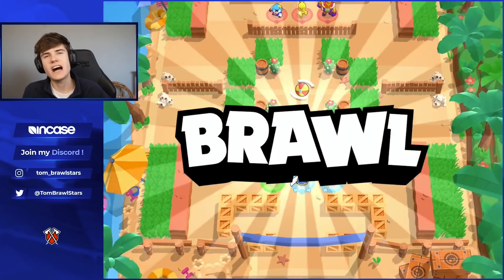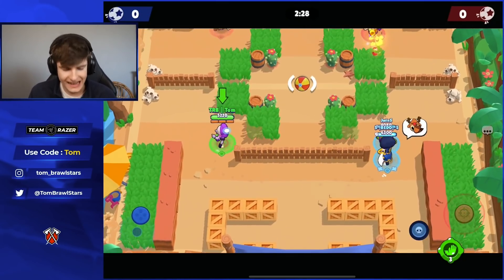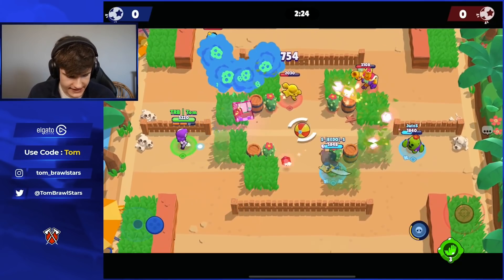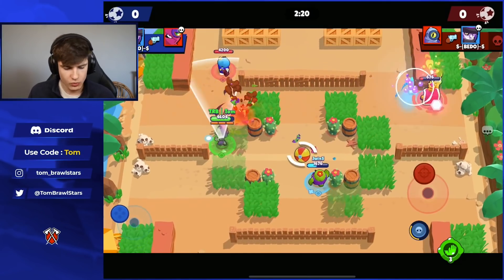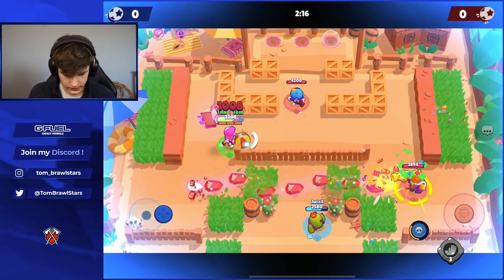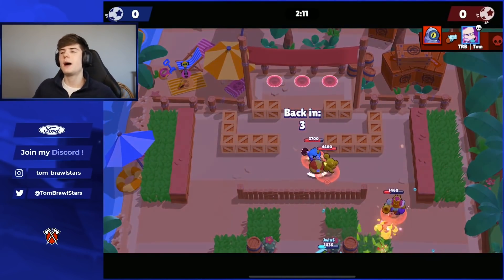Coming in at number five we have EMZ. EMZ is of course really good against lanes like Tara, Sandy, and tanks. I definitely feel like EMZ is one of the best Brawl Ball brawlers — really really strong, good HP, really good damage, and overall just a really strong brawler.